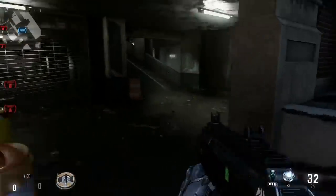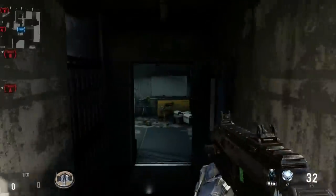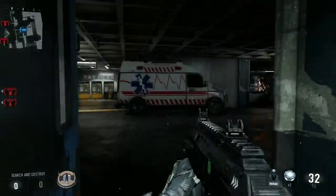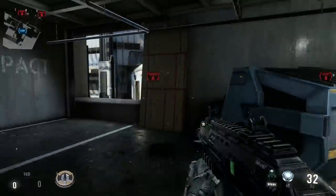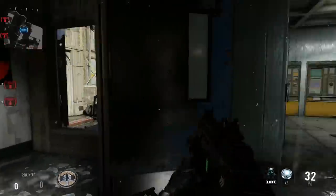We got garage ramp right up here, and then we've got the garage stairs here. Coming up here, this whole area is of course garage, and then you can call out little things like garage car, garage ambulance. We got garage window, and then we've got hazard stairs here because there's a bunch of hazard signs.